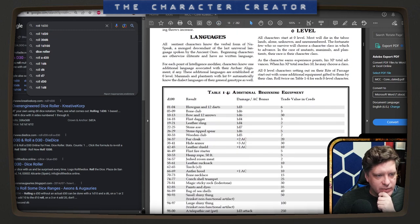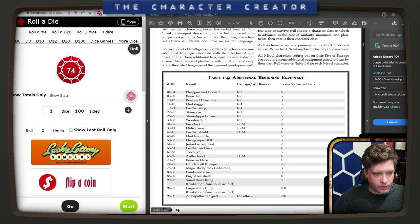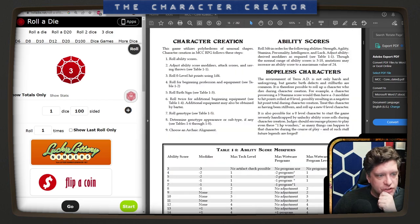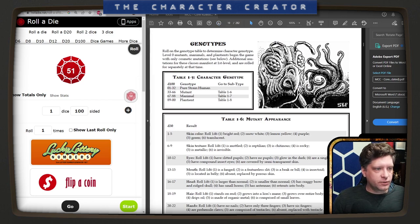Additional beginning equipment: we're going to roll d100 twice. We got a 74 — we got a conch shell trumpet. We got a blowgun and 12 darts, 1d3 damage. Now roll genotype — table 1-5. That's another d100. We rolled a 51, so we are a mutant.